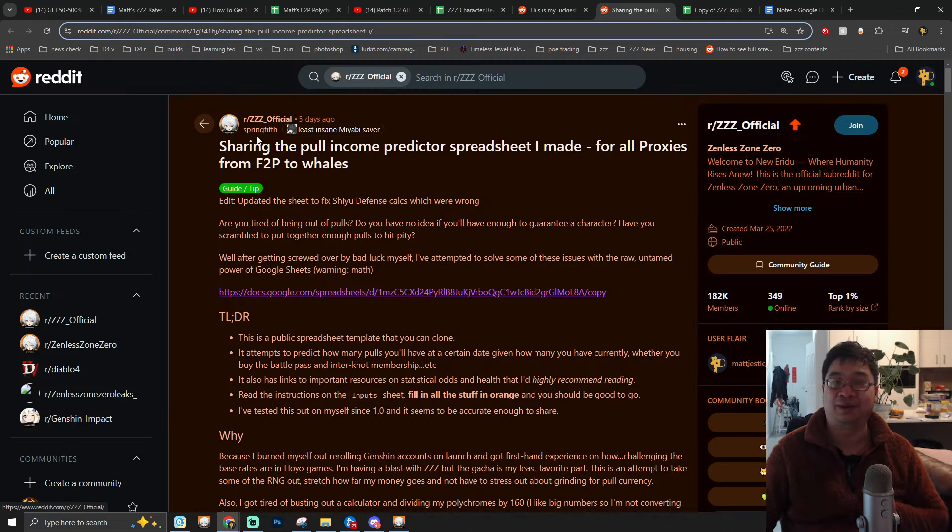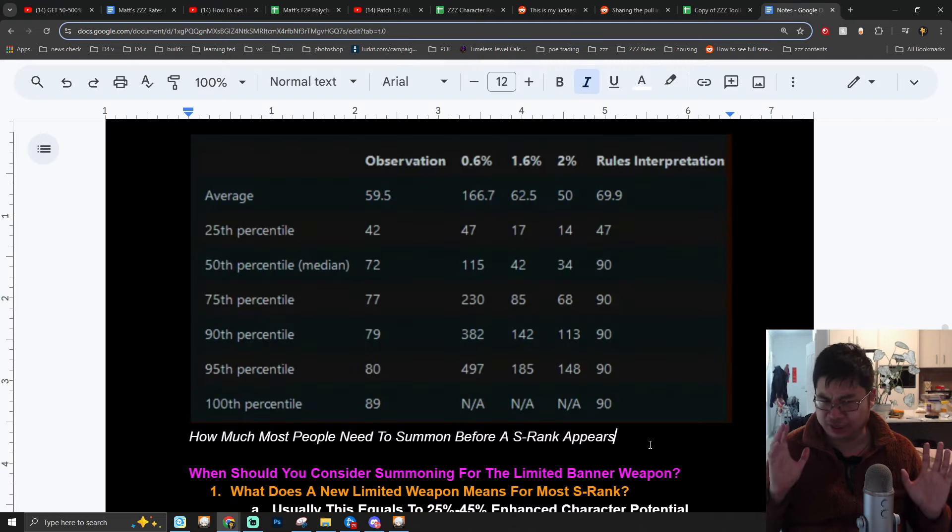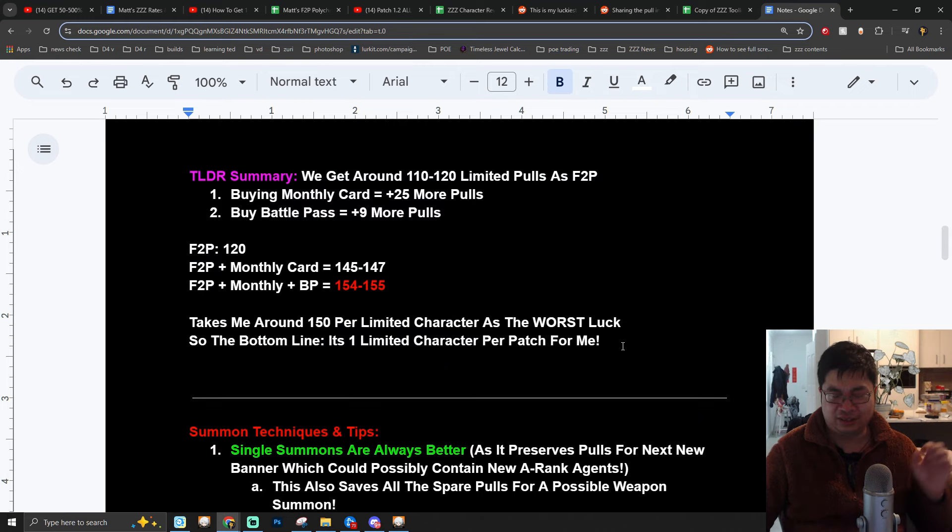We also have additional data from the Reddit post by Spring5th. On average, lucky players get their S-rank character around 42 summons. About 50% of players get the S-rank character around 72 summons. The most unlucky player in the game will get their S-rank character around 89 summons. This is not talking about the 50-50 — just how many summons before getting an S-rank. For comparison, I'm usually around 79 to 80 summons, so I'm pretty unlucky. Most of the time I take around 75 summons to get one S-rank character.